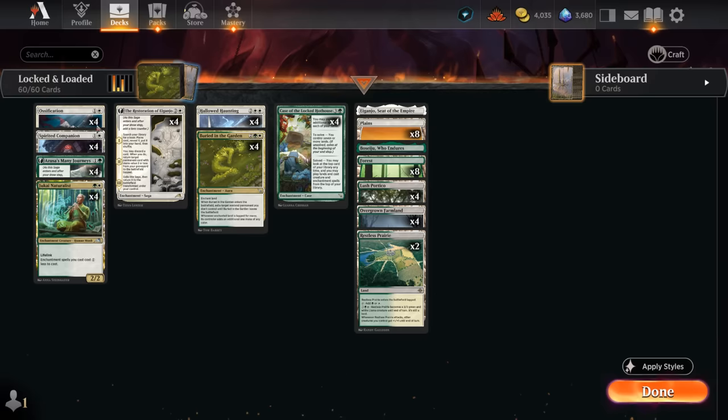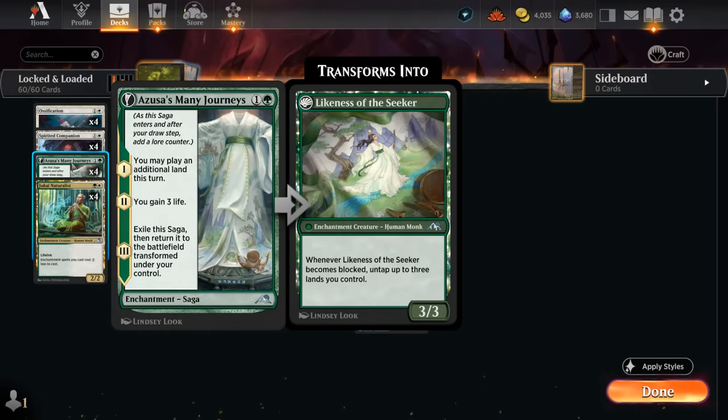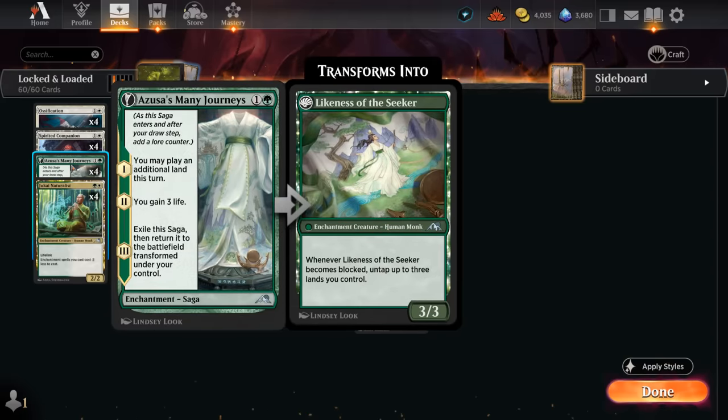We also get Ossification alongside lots of basic lands as another nice removal spell that enchants one of our lands. Azusa's Many Journeys is a card that's typically not that exciting since most decks don't have enough lands, but since we're playing 28 lands this can potentially let us cast one of our many four-drops as early as turn three. Even if we already have lots of lands in play and cast this off the top with our case enabled, we get to play an extra land off the top as well.